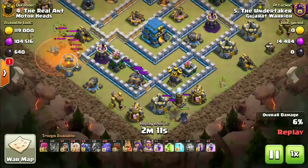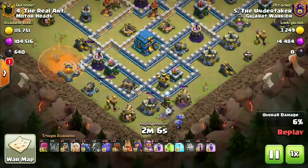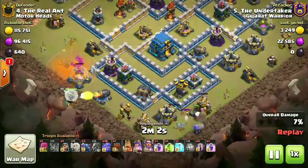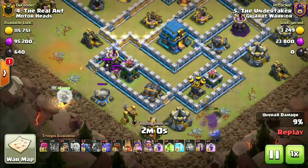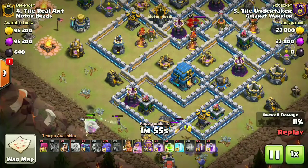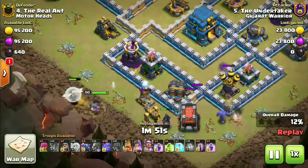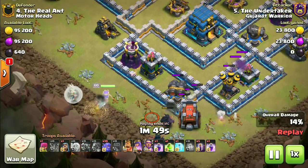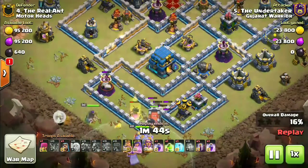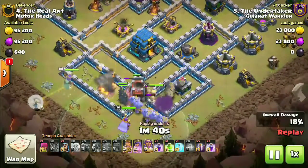He has the poison spell on the witches, one PEKKA is down, and two more bullets behind them to deal with the CC. The queen walk is now coming in from the bottom side of the base. The PEKKA is coming in from exactly the bottom side. The town hall is not too far away but the eagle artillery is now activated. Our heroes and troops are coming inside the core with those PEKKAs, going toward that giga tesla compartment.